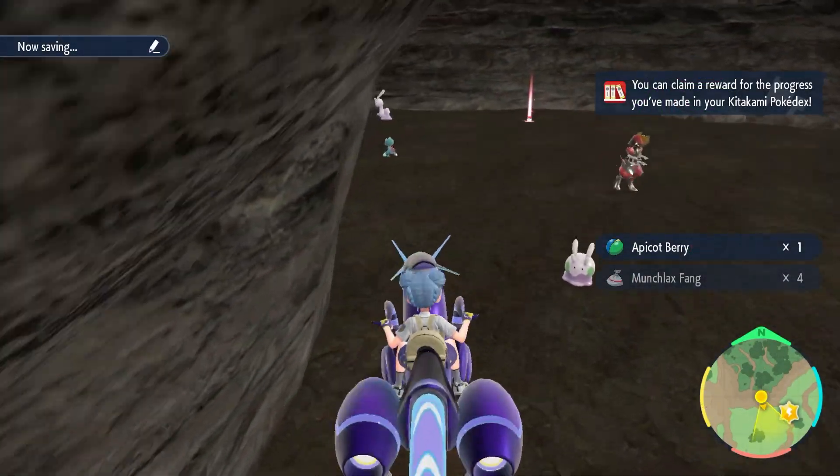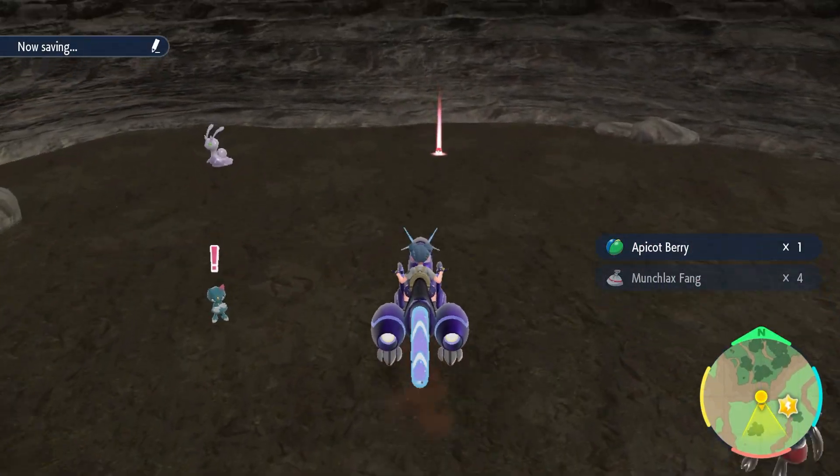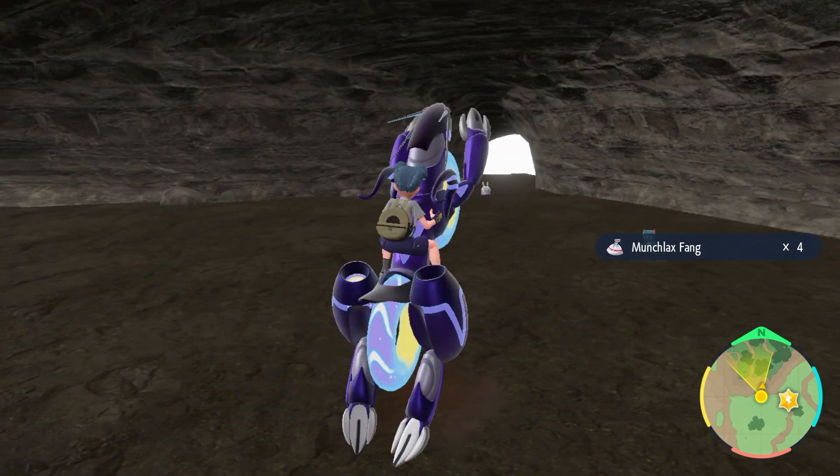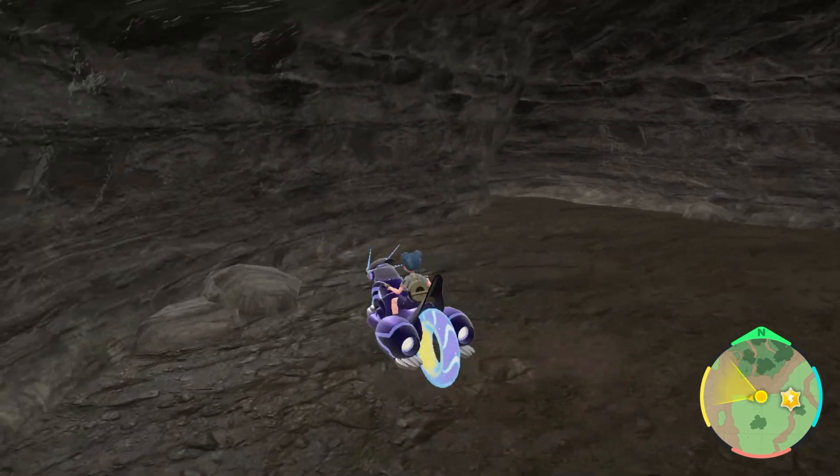If you happen to get a Masterpiece Polteageist, you will need the Masterpiece Teacup, which is found in the southwest part of the Timeless Woods in a cave guarded by a Snorlax.